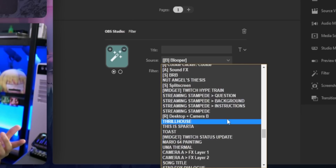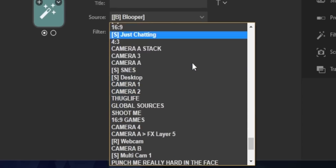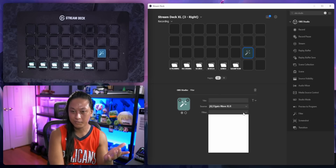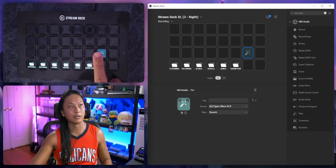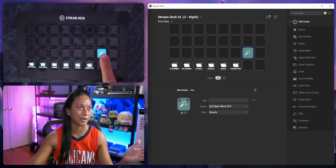You just look for the source that you want. I'm going to select my mic and we can see all the filters I have underneath my mic. I'll select the reverb effect and then I can just turn on the reverb by toggling the filter — and it works perfectly just as you'd expect.